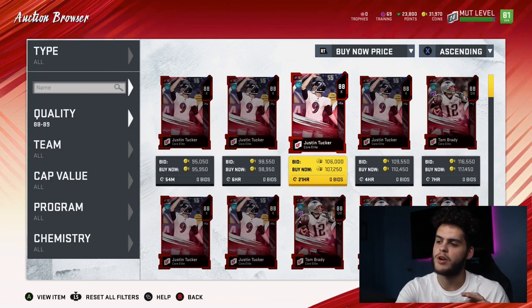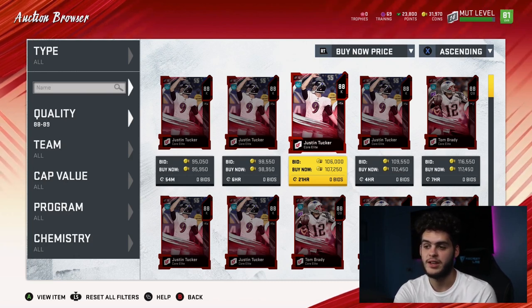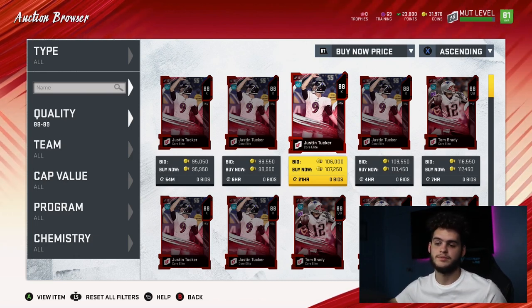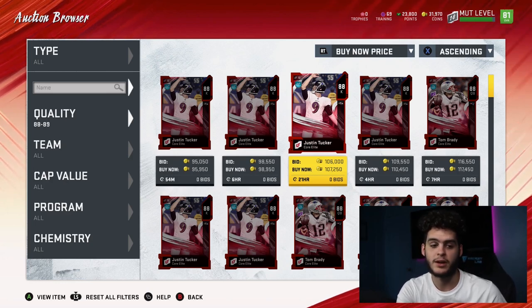One last guy I really like and want to recommend is Saquon Barkley. He's a free running back that you get at level 21 out of the level pack. He has just as good stats as Todd Gurley and Ezekiel Elliott, and he's literally a quarter of the price — and if he's free if you take him out of the pack, that's it.